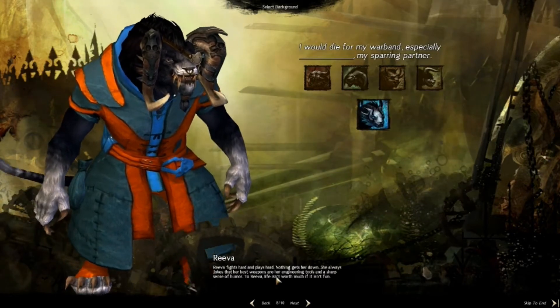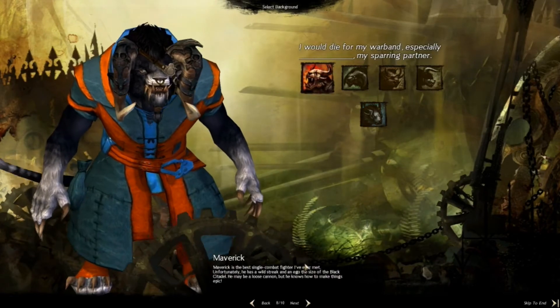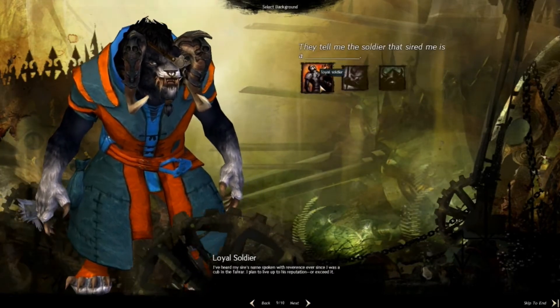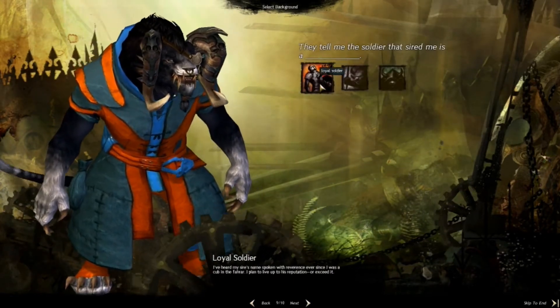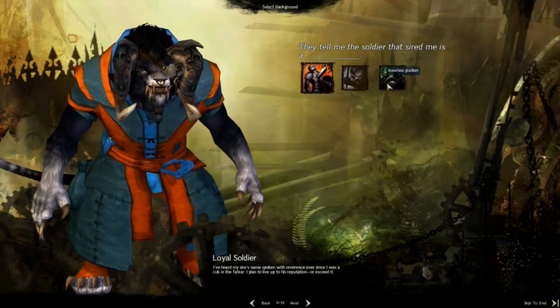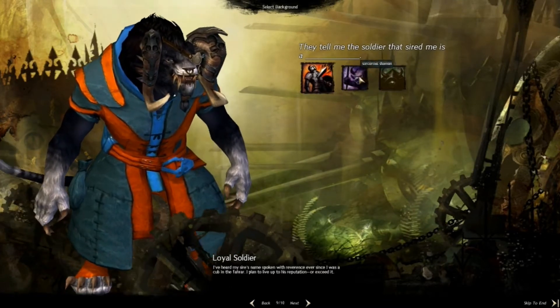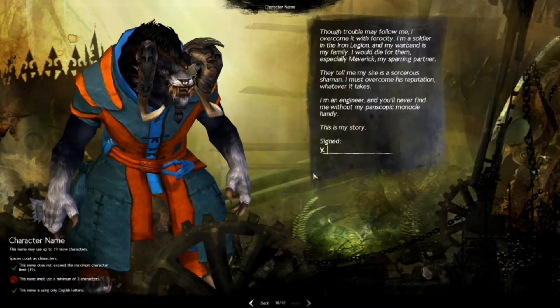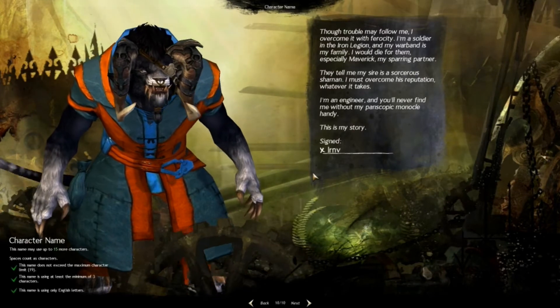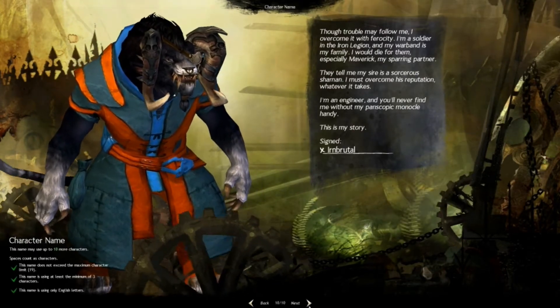We'll go with Maverick, who is very badass — a soldier who fights hard and plays hard. And a loyal sorceress as a companion. Right, we'll put the name in and get stuck in.